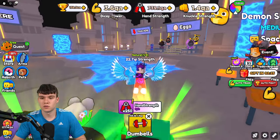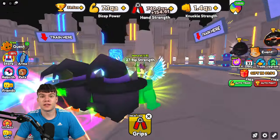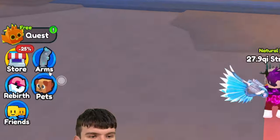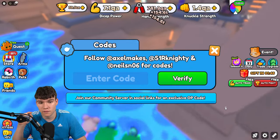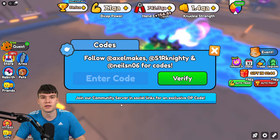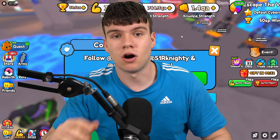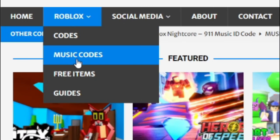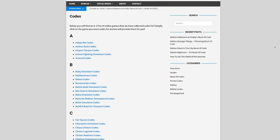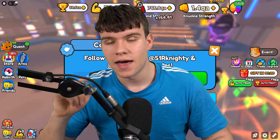We've got so many working codes to redeem. To claim codes in Arm Wrestle Simulator, go to the left, click on Store, then click on Codes, and the code menu will come up. Are you tired of watching YouTube videos for Roblox codes? Check out rvlxcodes.com — you can find game codes, cheat codes, and guides there. We cover over 1,000 Roblox games.